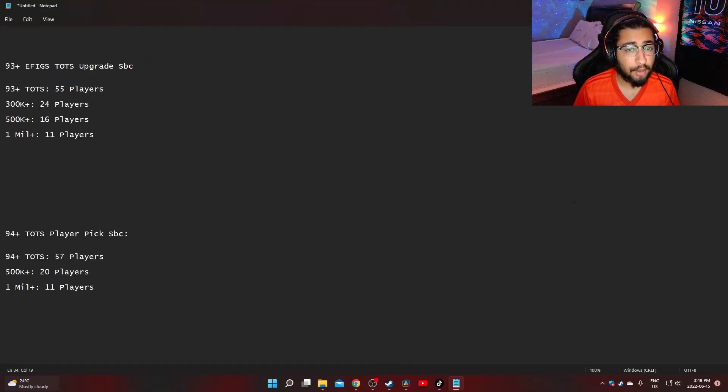Here are the odds for the 94 plus Team of the Season player pick. There are 57 players in this pack; 20 of those players are going to be worth 500,000 coins or above. The SBC is going to cost 356,000 coins to complete, so having 20 players worth 500k or above is not too bad — those are the players you're aiming to get. Then 11 of those players are going to be worth 1 million coins or more, so that's fantastic — those are the players we really, really want from an SBC like this.